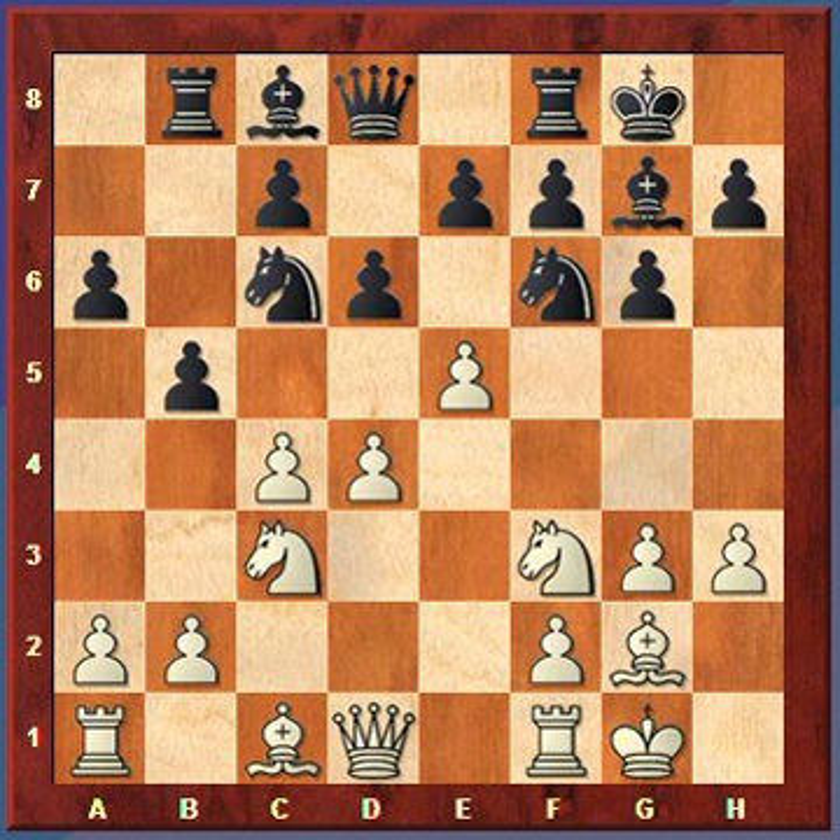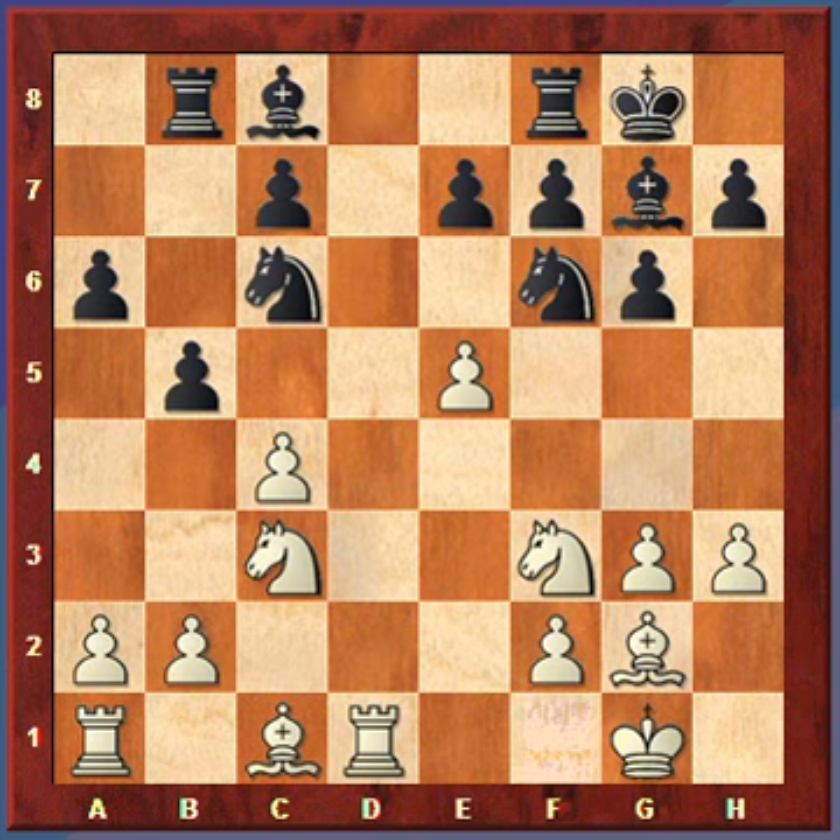White will push in the center, these pawns will get exchanged off, and now the queens will come off. Then Black will move its knight back. That about does it for the two variations of the Fianchetto variation.